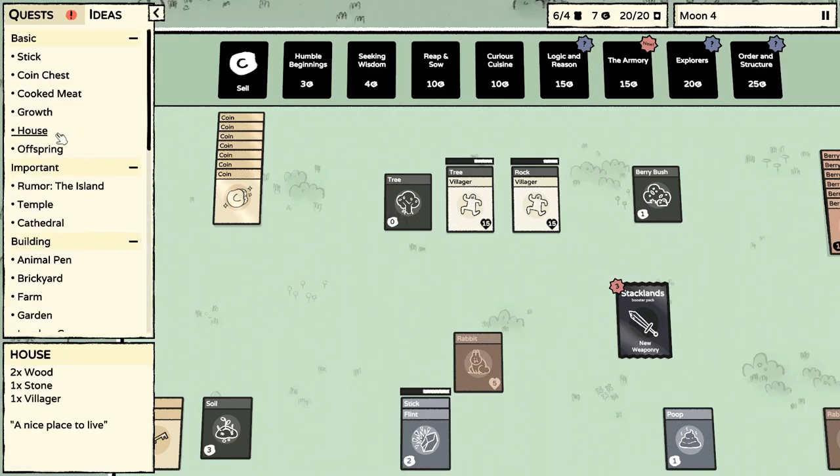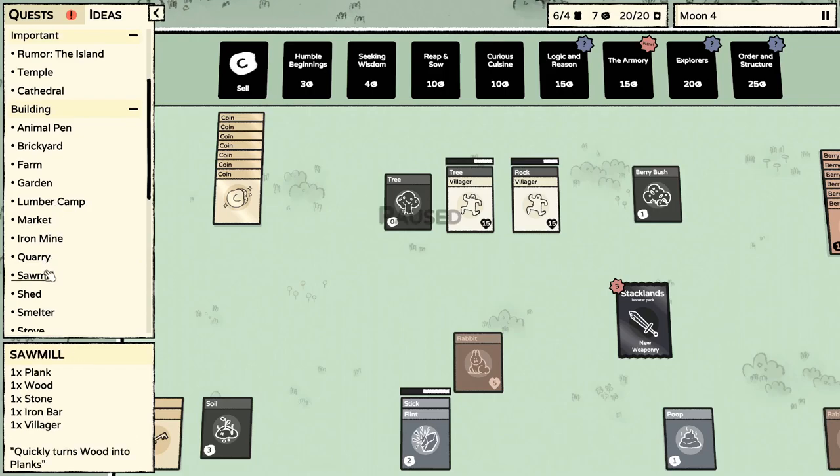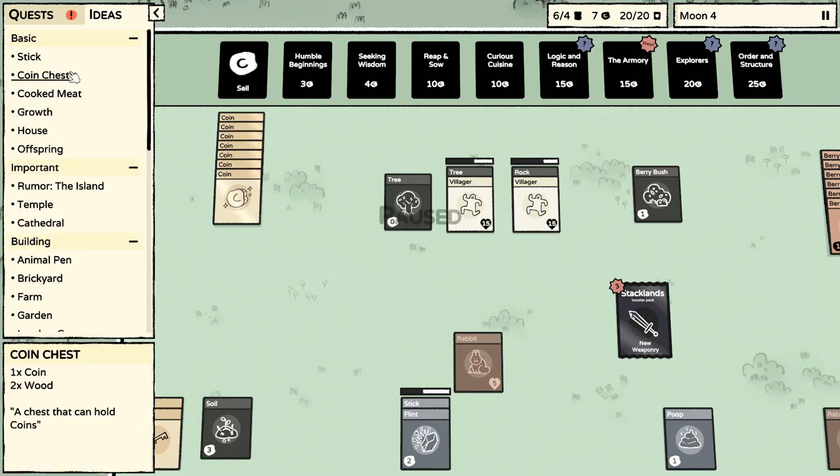Houses are for reproducing — if we stick these two villagers onto a house they would reproduce, I remember that. The shed is definitely our top priority. The warehouse is a little bit above us because that requires an iron bar so we don't have that yet. We're looking for a shed, and a coin chest is also really really handy.